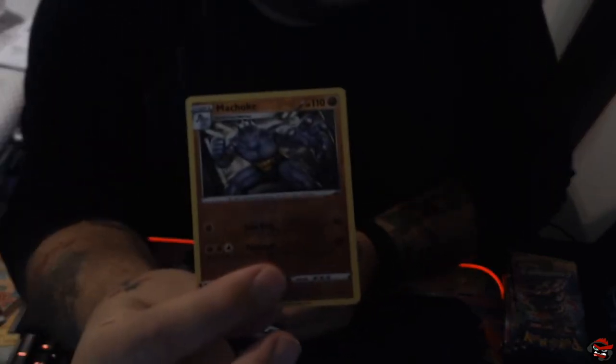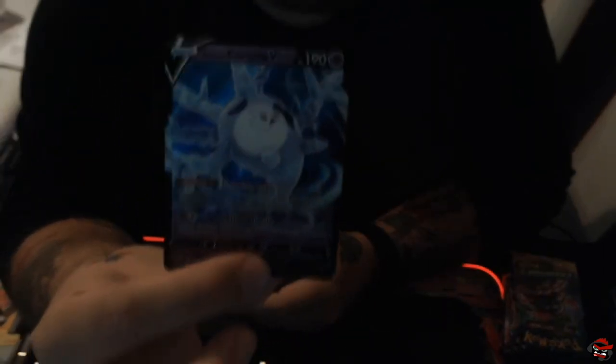We have a Potion as a reverse holo and for the holo rare we have Professor's Research. I know that in this set we're going to run into something we really want — probably not, but hey, I'll take this. We got a reverse holo Milo and our holo foil is Zygarde. Cool thing about this set is every single pack is guaranteed a holo rare or better.